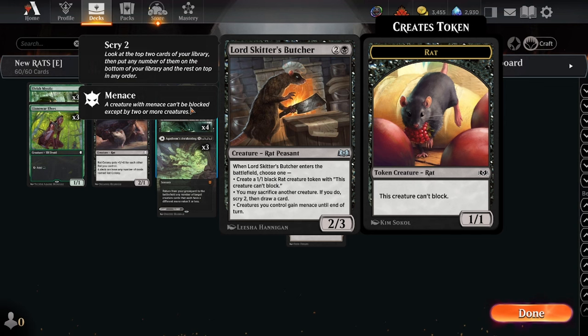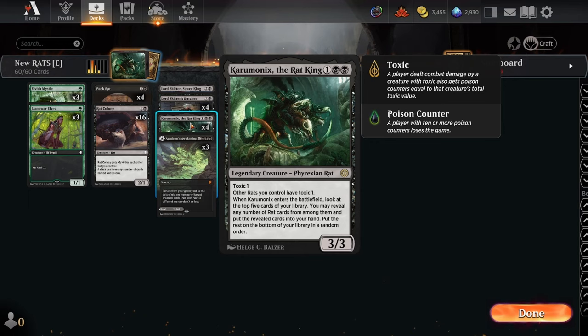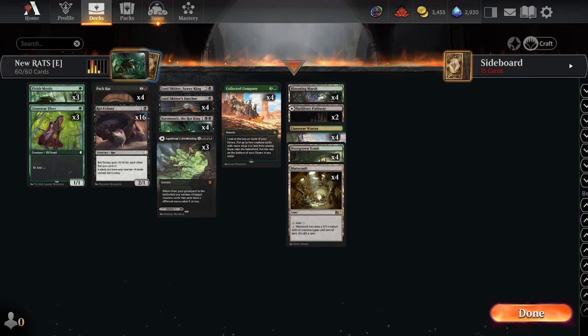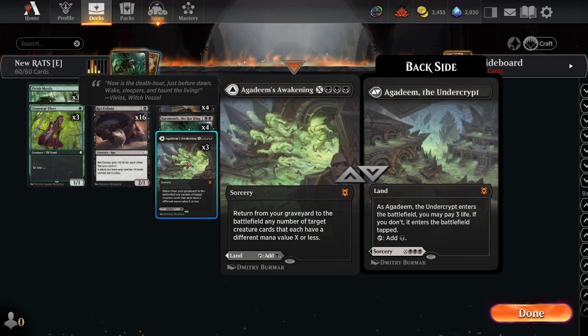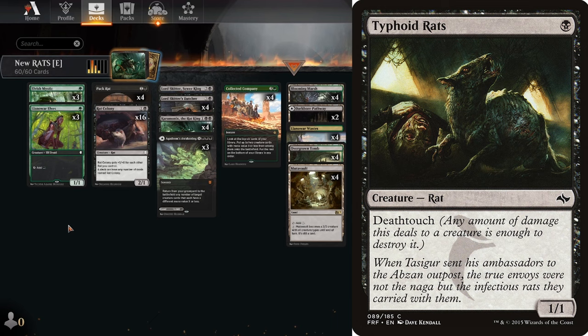Four copies of Caramonix — amazing card advantage engine, often drawing like three cards, and giving all your other rats Toxic, which occasionally comes up. Three copies of Agadeem's Awakening contribute to our land count — bringing back a two-drop and a three-drop is really good. I was thinking about mono-black rats with Nykthos — you'd be cutting Elvish Mystic and Llanowar Elf, and maybe playing Typhoid Rats, but they're a little underwhelming.